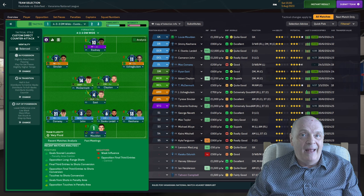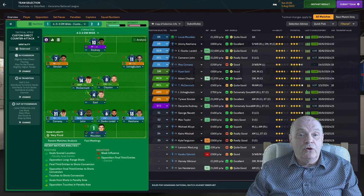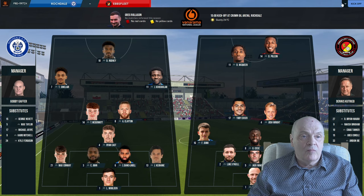We're going to try tactic number one today — all in the melting pot, we don't know whether it's going to work or not. It's a custom direct counter-attacking 4-3-3 on a balanced mentality. The team has Moulden in goal, back four of Conway, John, Landell and Keween, midfield three of McDermott, Clayton and East, with wingers Sinclair and Uch Gubulam, and Rodney playing as a pressing forward up front.